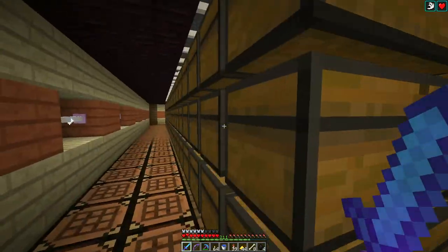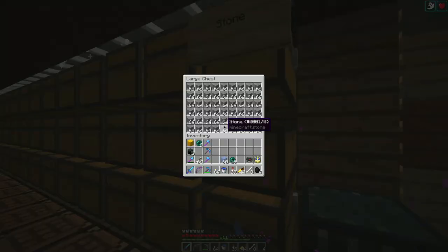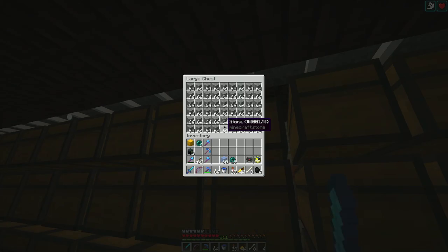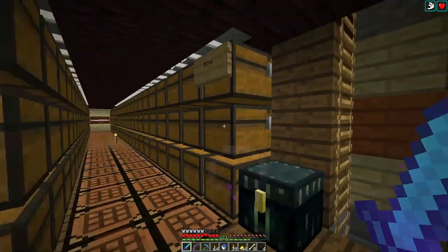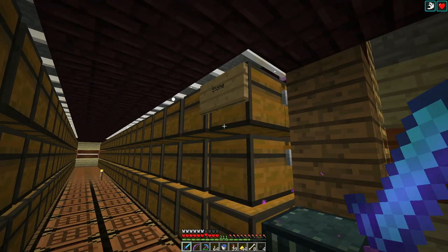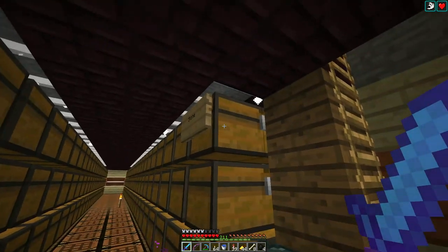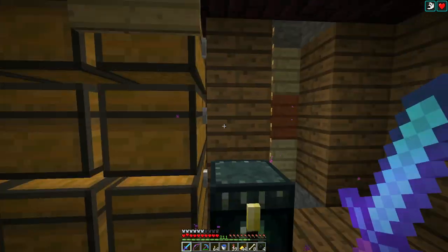This is my bulk storage. I mean, it's just stuff like — I've got tons of stone. But now that we have shulker boxes, this isn't super useful because I can just start transferring extra stuff into shulker boxes. My goal is to start filling these up with shulker boxes filled with these things.